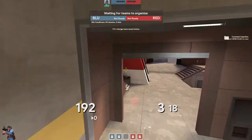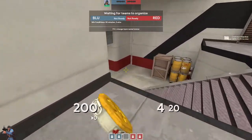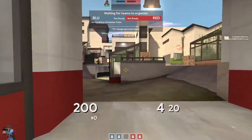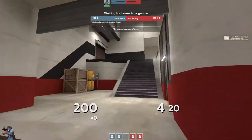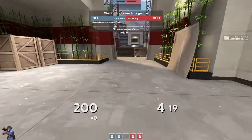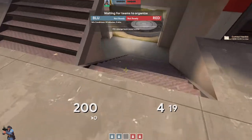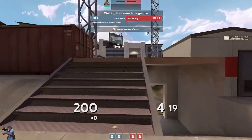This whole room over here is called toxic — I think because of these barrels. And then this area is called stairs; obviously there are stairs.